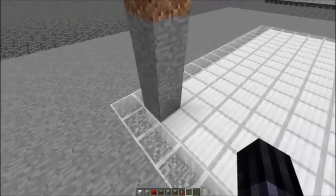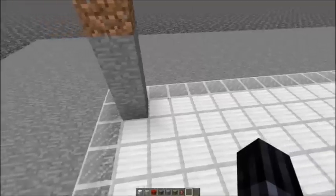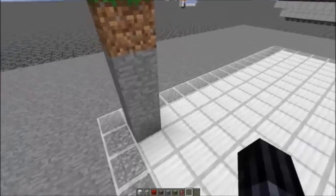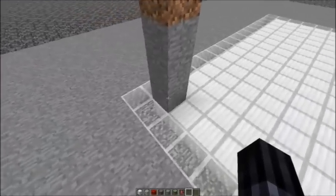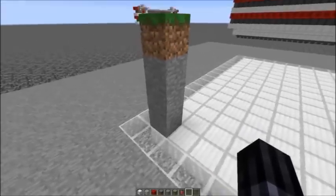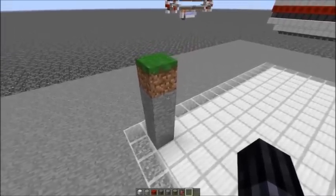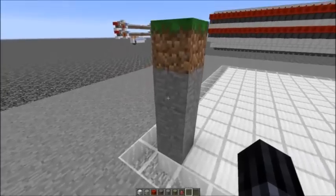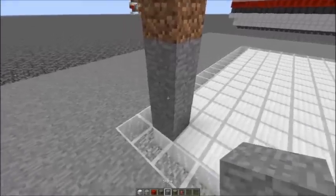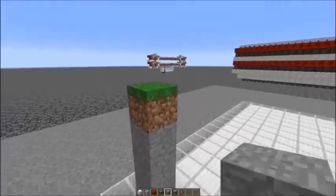The game randomly selects a single block in each chunk for the mob spawning algorithm. The chance for a block in your mob farm to be selected directly depends on the number of sub-chunks. A sub-chunk is a 16-block-high section of each chunk, and the number of sub-chunks is determined by the highest solid block. In a normal world, you would have stone for the first four sub-chunks, and then usually a layer of dirt on top — so five sub-chunks in total.